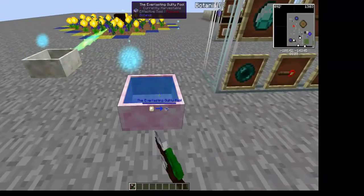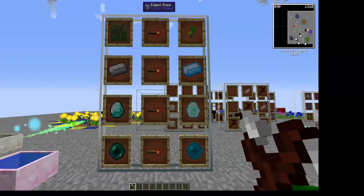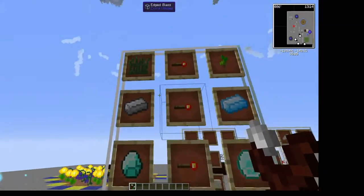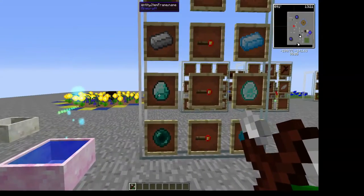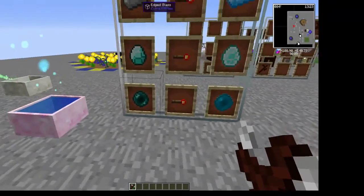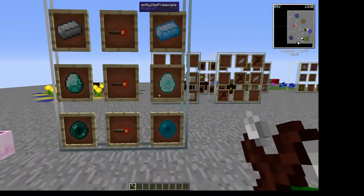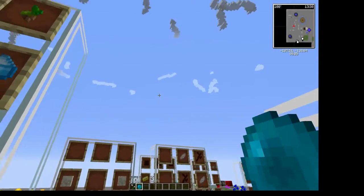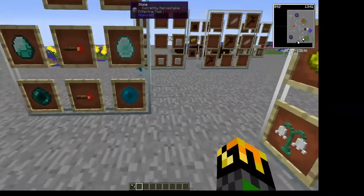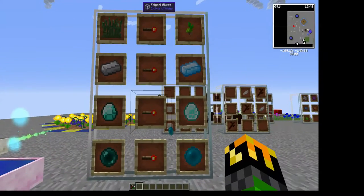Now we shall see what the mana pool is used for. I will list the four basic things you'll probably be using the mana pool for: it can turn grass into pasture seeds, iron into mana steel, diamonds into mana diamonds, and ender pearls into mana pearls. Mana steel, mana diamonds, and mana pearls don't give them any special properties — you can't throw mana pearls — but these are used a lot in the crafting of items and other materials for Botania.